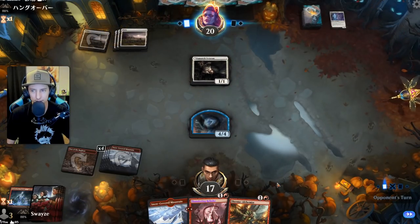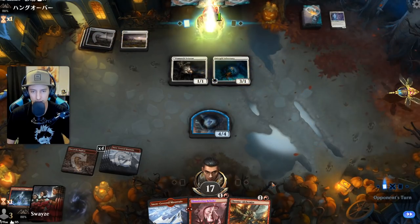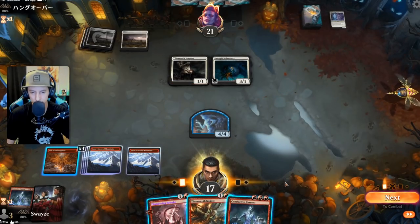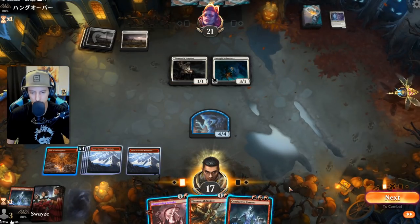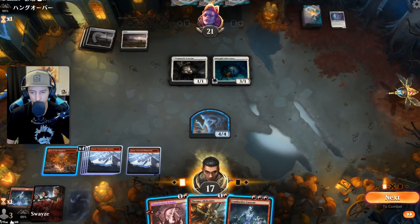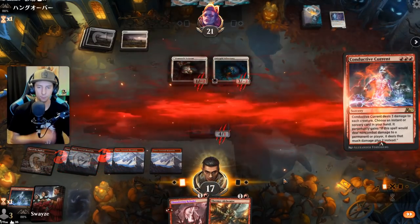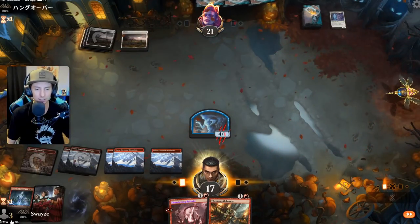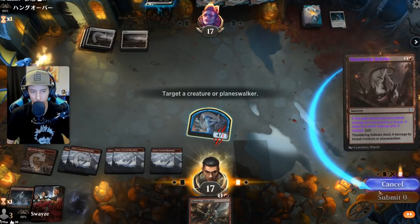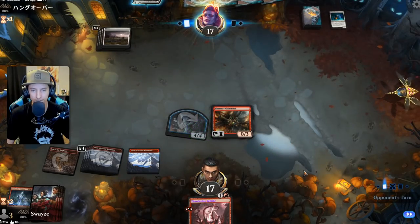I feel like I need to maybe play a different deck — I've been playing against clerics a lot lately. Conductive Current is nice here. I don't really love this play, but lifelink is a problem and dealing with it now is pretty important. We do get the Alchemist down, which is another win condition — a little more of a slow play, but it's there.